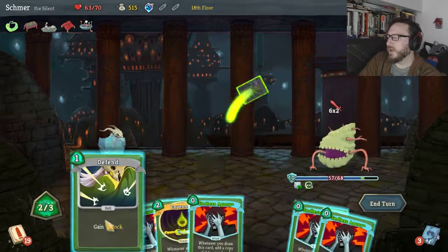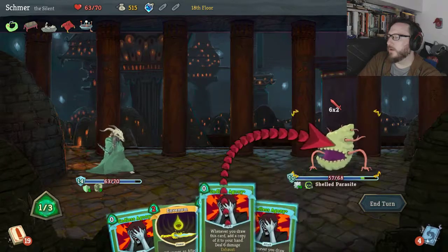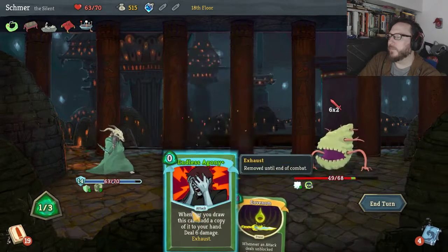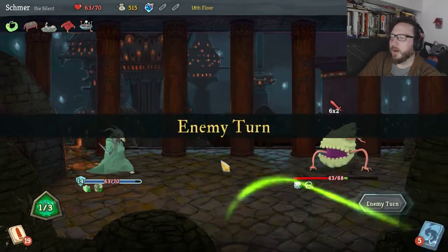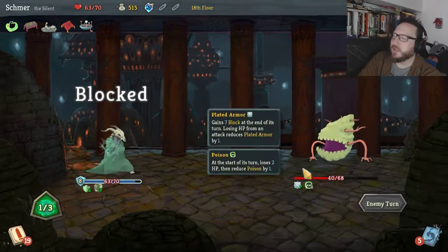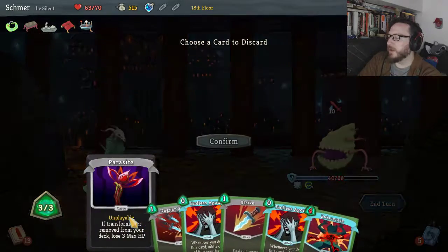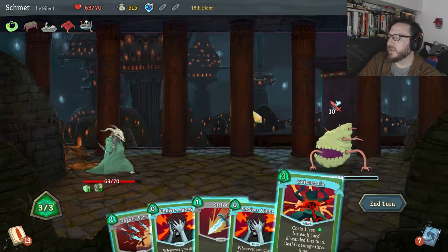I think I'd rather just Defend and Defend. Actually, if I use two of them it'll lower his plate armor — and that's really useful. So we take no damage, we lowered his plate armor by a lot, and we actually did a lot of damage to him too — pretty nice. Two more Endless Agonies, let's use Prepared and drop Parasite. Six damage three times is 18 damage.